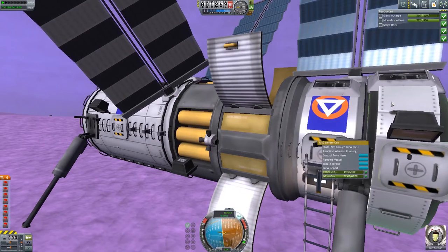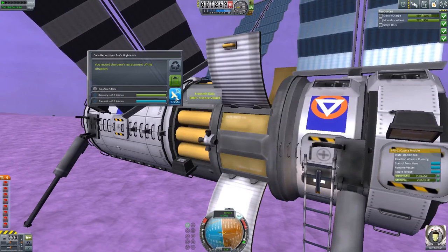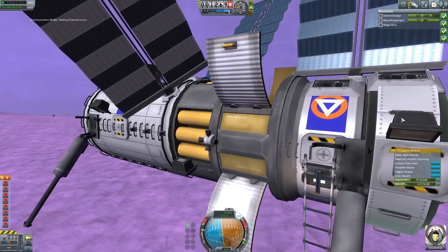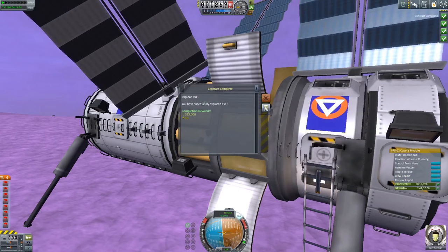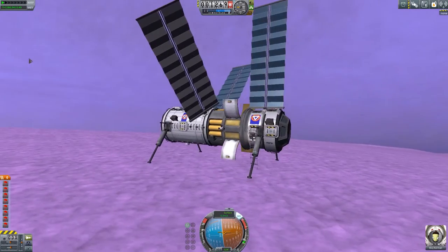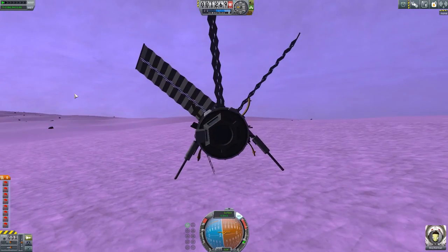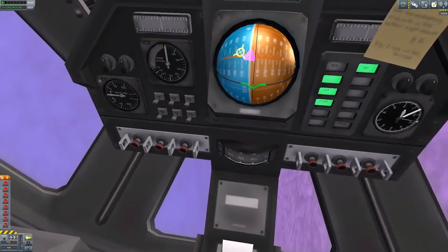There is a crew report to be had. There's no crew in the first pod but we do have crew here. So crew report from the surface — crew's assessment of the situation. We're transmitting that. We can also do another crew report and keep the data. We have contracts complete! We have successfully explored Eve for money. We have transmit and recover science data from Eve's surface. We've finished construction of a new surface outpost on Eve, which is fantastic, and landed on Eve. So we got a lot of contracts done. There is our surface station for the first time in its full glory, with a docking port on the bottom and a viewing cupola on the side.